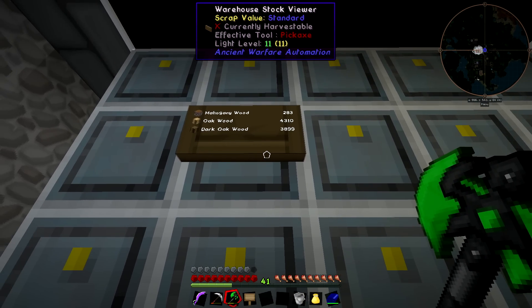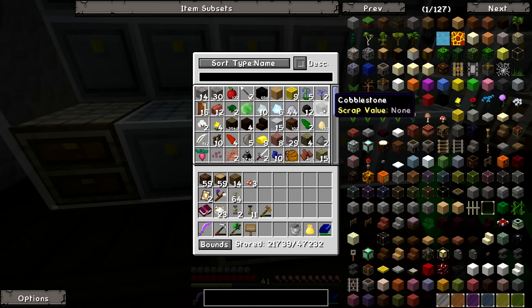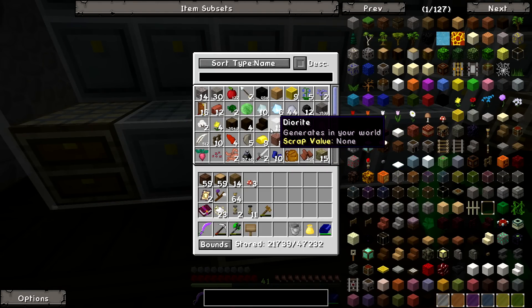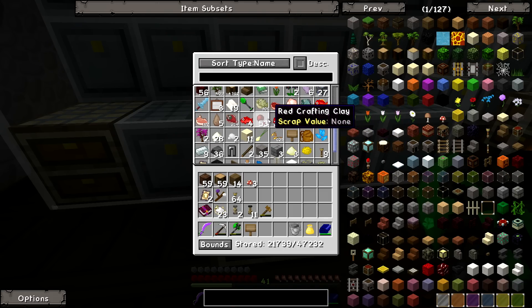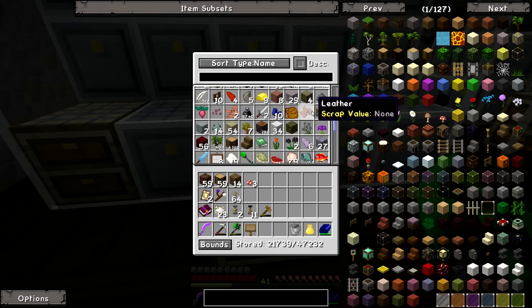Let's check on the wood - loads of wood in here, we're never going to run out of that. We've probably got loads of cobble as well - yes, lots of cobblestone. A little bit of gravel; I've been using that on the road so we've run out of that. Some andesite, wow 6,000 ink, 21,000 bits in here out of 47,000. Wow, 432 wool - how much leather have we got? 461 leather!